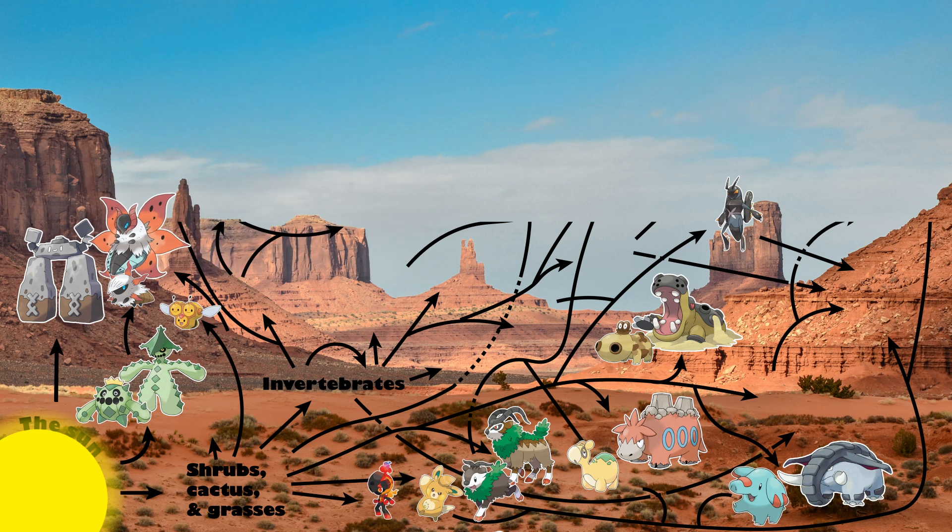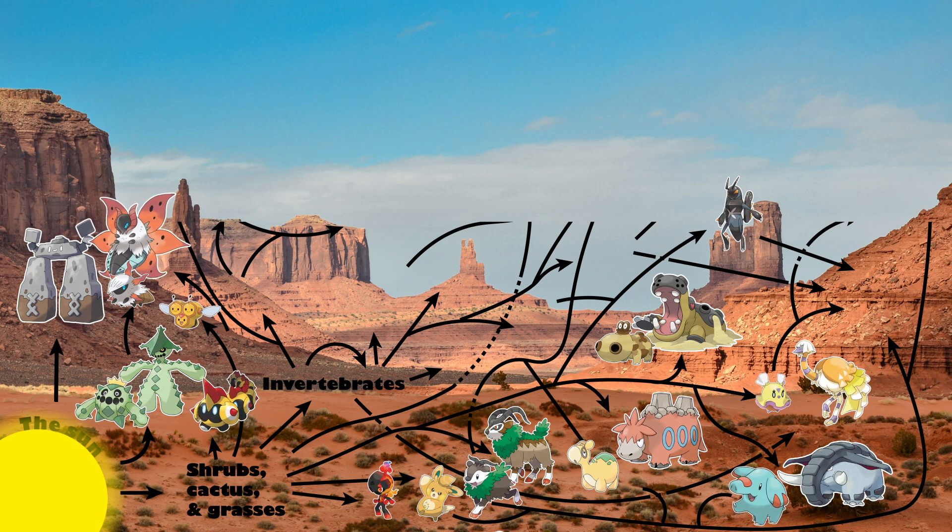Sharkpedo's Pokédex entry makes it out to be a frugivore selecting berries high in fat, which might be somewhat similar to Phalanx. Flittle and Espathra are going to feed mostly on a variety of plant materials, but will also snatch up invertebrates opportunistically, making them our first omnivores and our first secondary consumers.